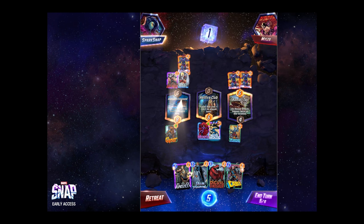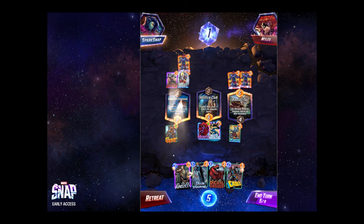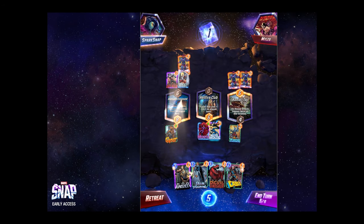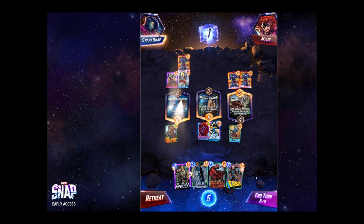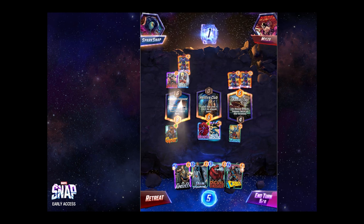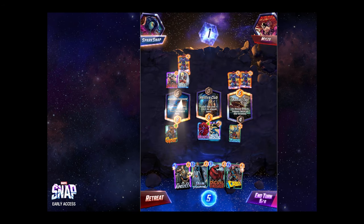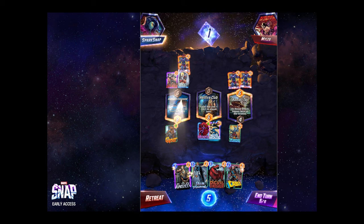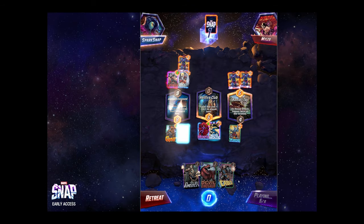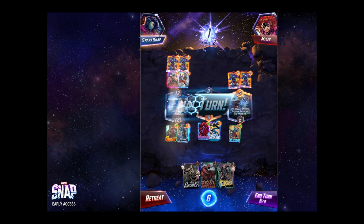They're going to play something and get plus three power. If we want to, it's a plus one and then Double Dinosaur on the last turn, right? We try to hold on to as many cards as well, because at the end we're going to have one, two, three cards. So that's going to make this rate six plus three — that's not going to make it too strong. This is going to be hard. So we're going to play Blue Marvel here and hope that we get something like Elektra. They're just playing their Sentinels — Sentinel fun.